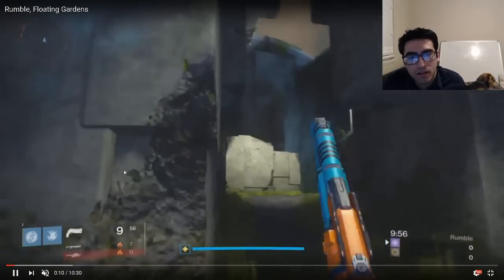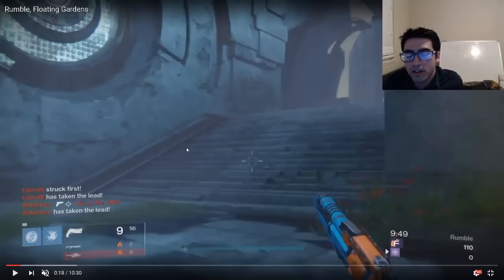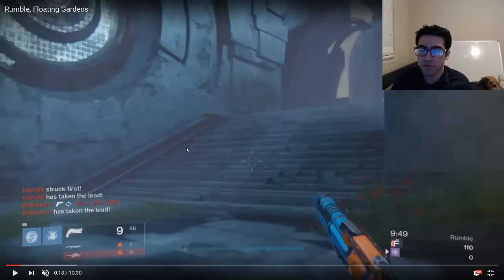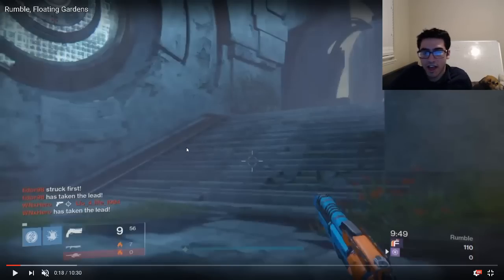Floating Gardens is just one of those maps that's really weird because the spawns tend to be very far away from each other. It's really difficult to lock down one particular area because as soon as the player pool in that area dries up, you have to move all the way to a new area for another engagement. You can't effectively control a zone — you have to constantly be moving around the map, going from zone to zone, and that can put you in situations where you start getting surrounded. People that struggle with Floating Gardens probably struggle during that transition period, because you're going to end up getting shot in the back if you don't move very carefully.